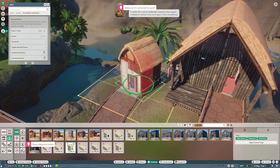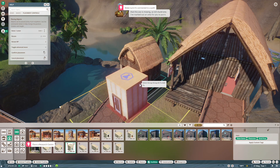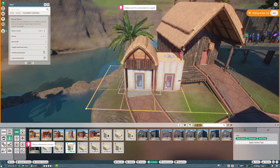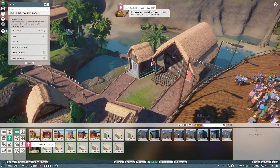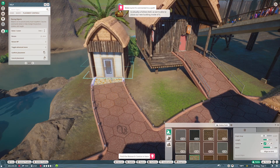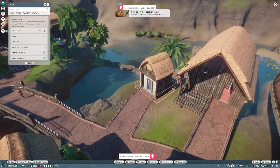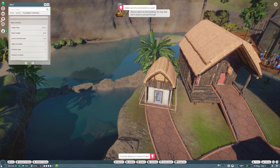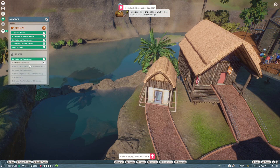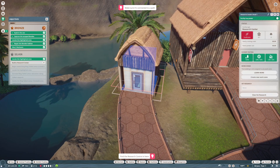In order for a vet to undertake research, they require a research center — and once again, that's something this zoo is missing, so let's build one. I've marked out an area for you to put it. There's already a building there, but it's a hollow shell, so we can place our new building inside it. Select the research center for placement, hover over the shell, and it will ask if you want to add the research center to the existing building. First we'll need to rotate it so it automatically connects to the path when we place it — this part can be tricky.